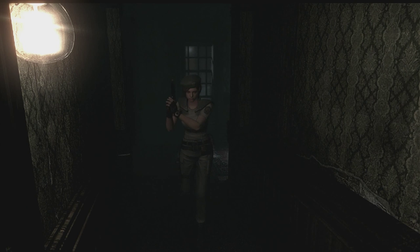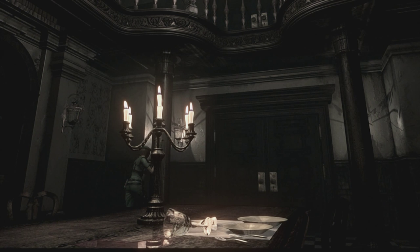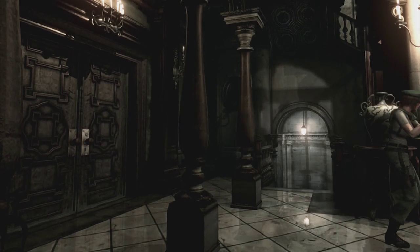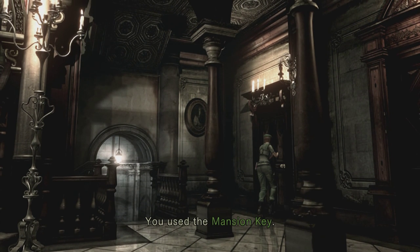Alright, so we're back here again. What I want to do is go back in the dining room, go through to the hall, and we'll check the opposite side of the hall and see if there are any doors we can open. Alright, this is the door I was thinking of — we used the mansion key. So we open up another door — there is still use for this key, otherwise we would have discarded it.